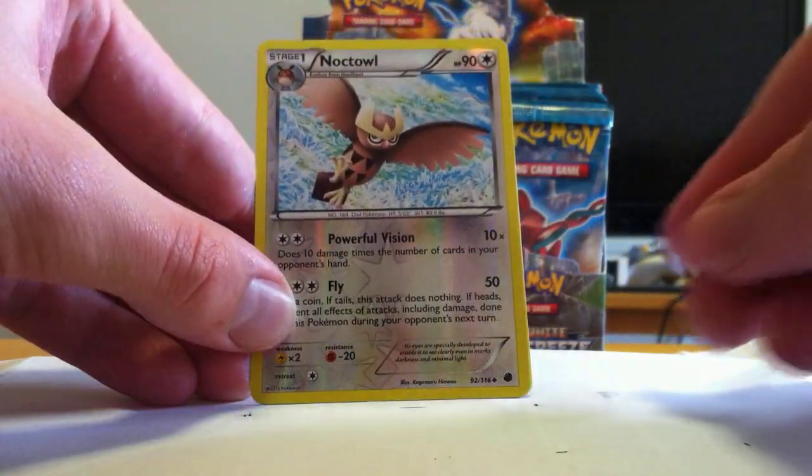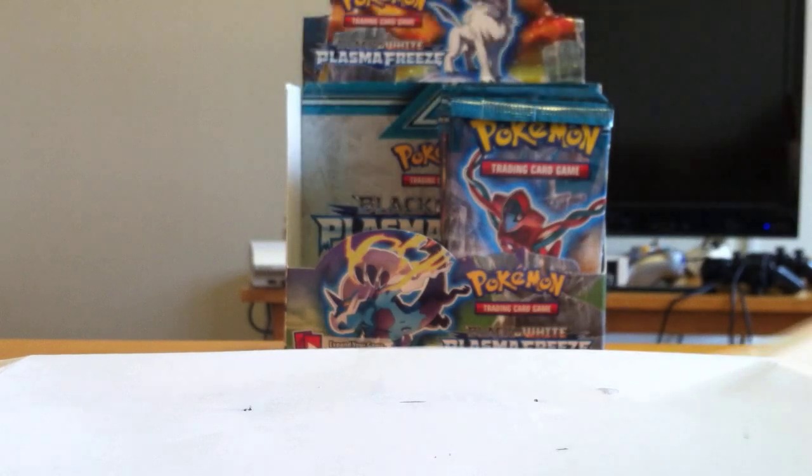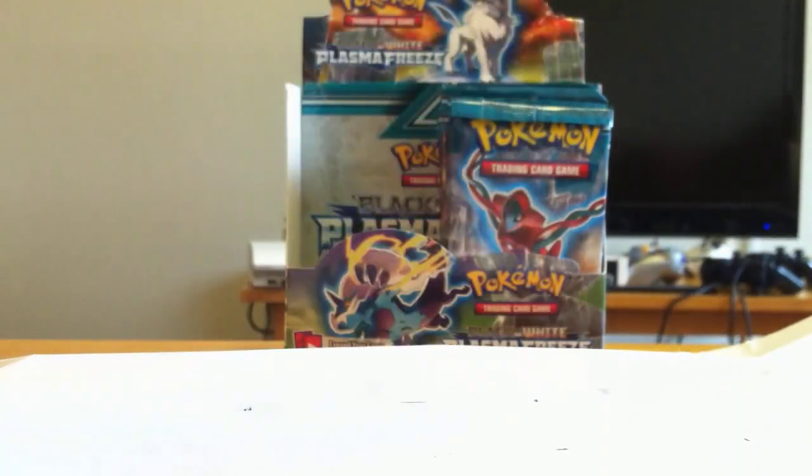Onyx. Reverse Noctowl — that is an uncommon. Darn. And another Exeggutor. That's a good one though — non-reverse. The artwork's all different.